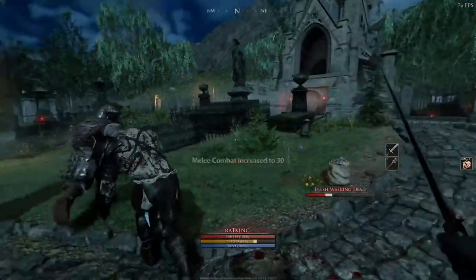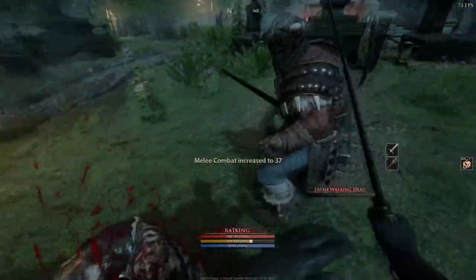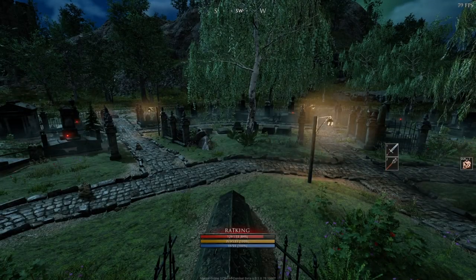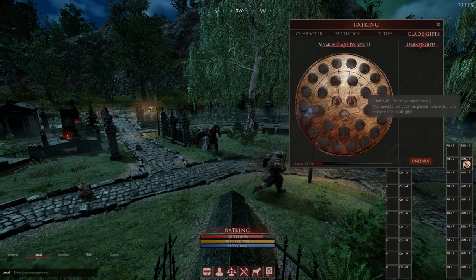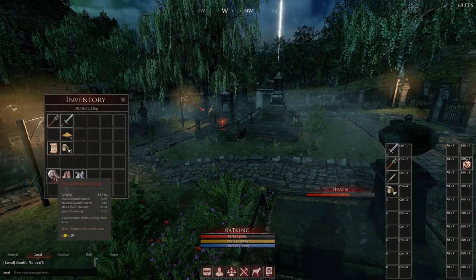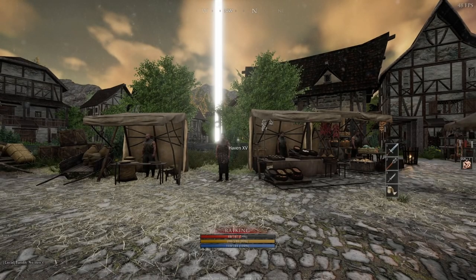Be warned: loot is not bound to anyone for mob kills. People will try to loot and push you off bodies. In the real world we can solve this, but in Haven you'll just need to be quicker. As you kill mobs you'll receive Clade Experience, which is used to level your racials. To apply Clade points, press C and hit Clade Gifts on the right, and then apply them to your skill tree. You can apply and unlearn freely, so feel free to experiment. The main things you want to loot here are zombie heads, the gear they drop, and coin. Once you're nearing max weight, head to town to sell your spoils.